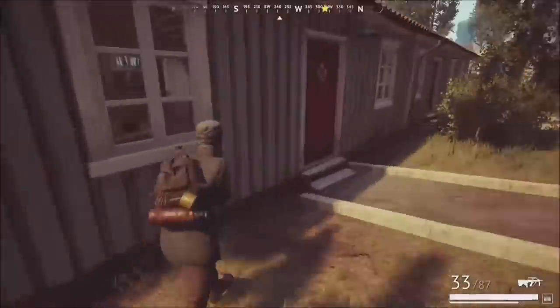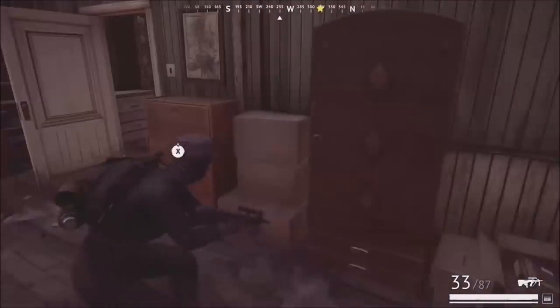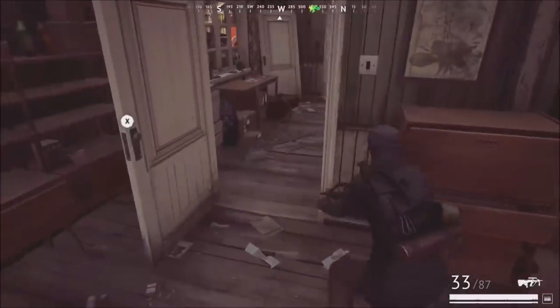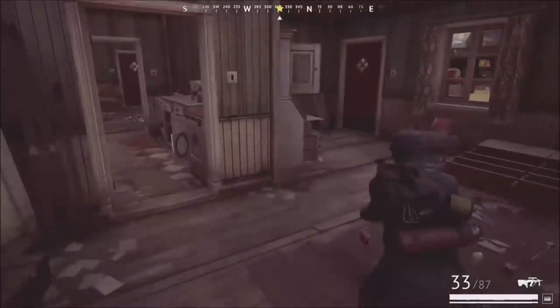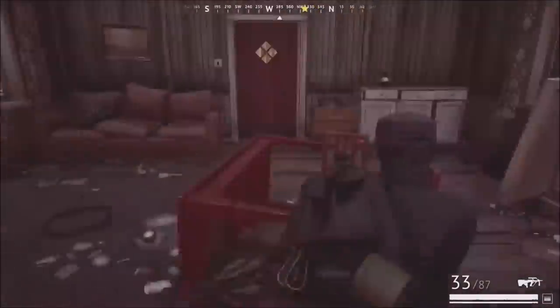Once you're in houses and you've got everything you want, leave through the windows — don't leave through the doors. You could have somebody watching that house just waiting for you to come out, kill you, and take all your loot. As for the barred house, if you're brand new to the game I don't recommend going there right away. It typically does have the best loot, but it's a high risk, high reward type of situation.